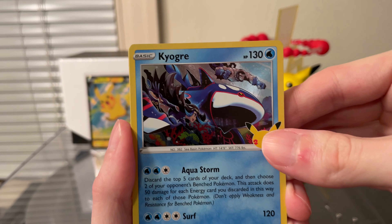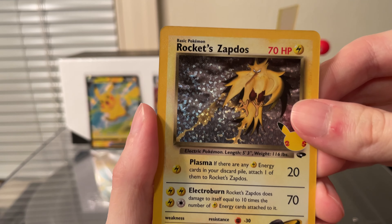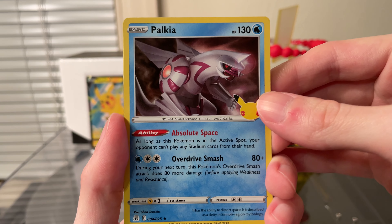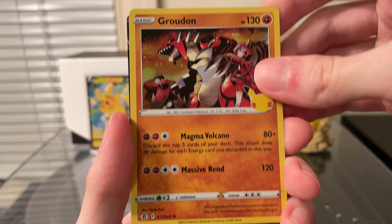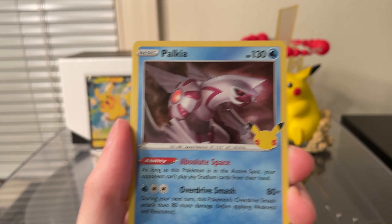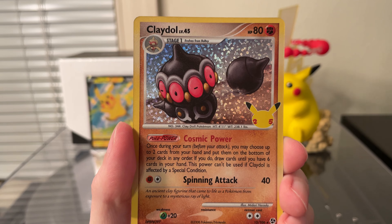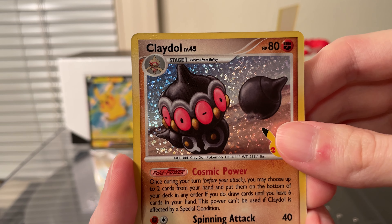Next pack has a Kyogre, Cosmoem, a Rocket's Zapdos — I have a lot of those — and a Pikachu. Can't be too mad about the Zapdos since I got the Charizard. After that, Palkia, Zekrom, Groudon, and a Flying Pikachu. Then Dialga, Palkia, Ho-Oh, and a Surfing Pikachu. Second to last pack has Ho-Oh, Lugia, a Claydol which I already have, and a Professor's Research — not bad.